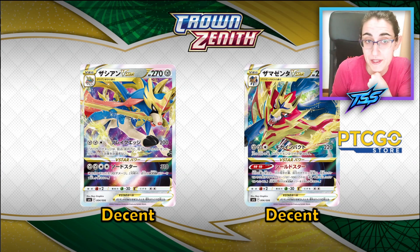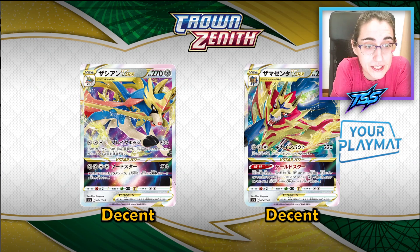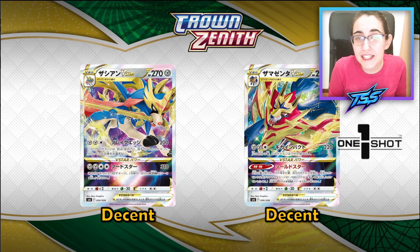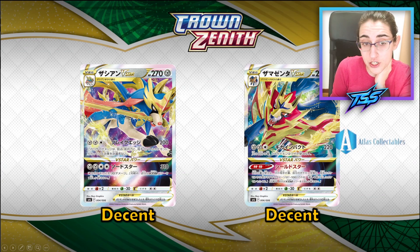Then we have Samurott V-Star, which I think is slightly worse. It has just one attack for three energies that deals 220 damage but prevents it from attacking next turn — not great. The V-Star power is an ability that decreases the damage done by all of your opponent's Pokémon by 100 damage, which could have some use in a control strategy. If I were you, I would buy two or three Seishan V-Stars if they are really cheap, and maybe ignore the Samurott for the time being.